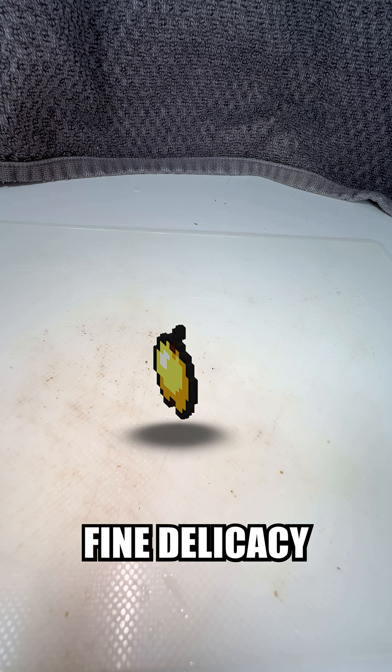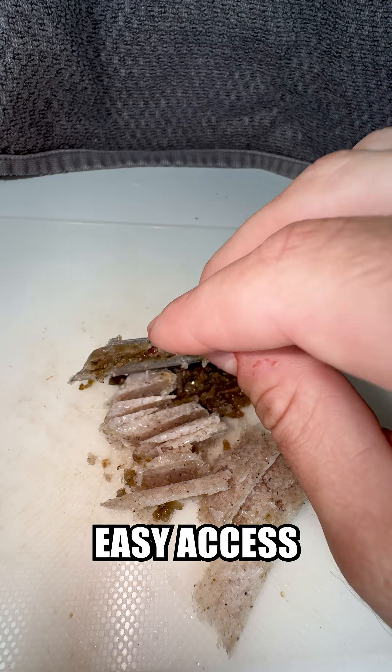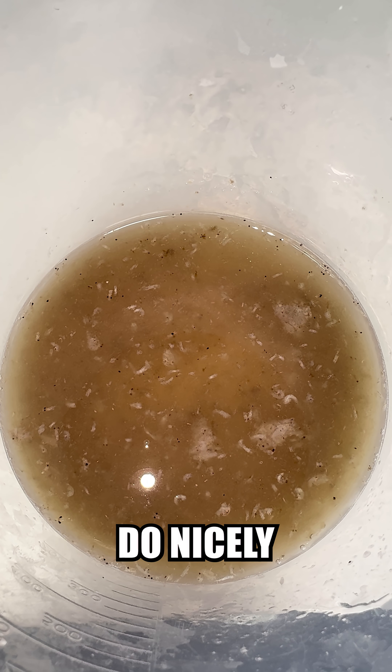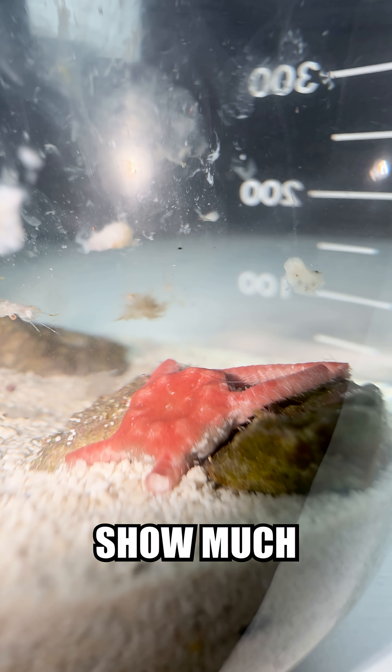Today in the critter kitchen, I'm making a fine delicacy of enriched brine shrimp and mysis, finely chopped for the little fella's easy access. This brown goo should do nicely. I squirted a little in, expecting him to eagerly scoot towards it, but he didn't show much interest.